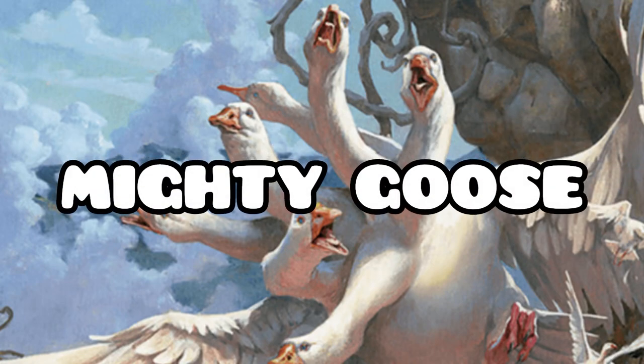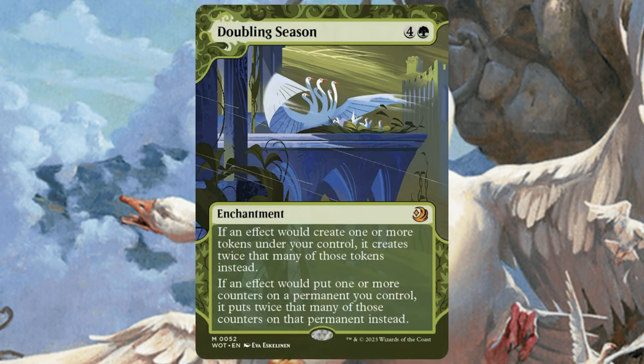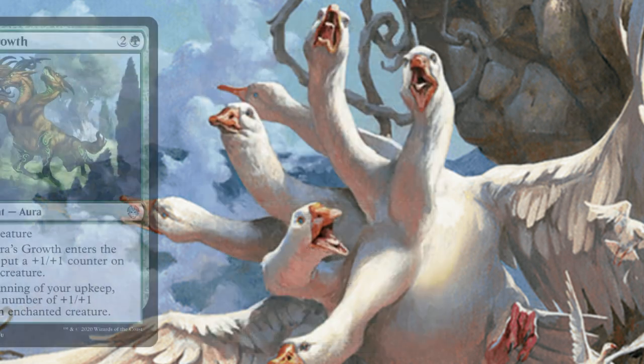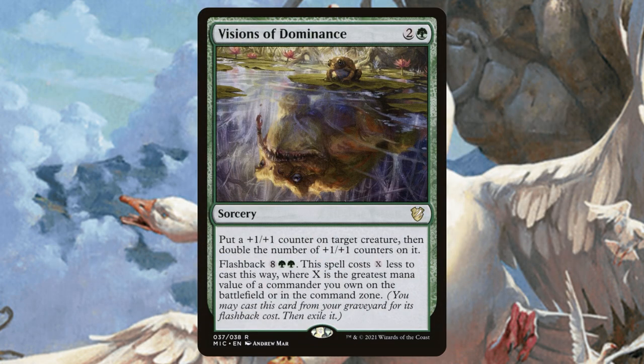Let's kick it off by talking about all the ways we're going to double our mighty goose's power. We have Unbound Flourishing — notably this will actually change the value of X, so we will get additional food tokens off of this as well. Doubling Season will just double our food tokens and our counters, so it's going to be solid for both. Branching Evolution just doubles up those +1/+1 counters. Colonial Hydra not only gets big himself but will also casually double everything else when he attacks. Hydra's Growth and Fractal Harness are also going to be super solid — just throw these on our commander and they're going to double the counters every turn.